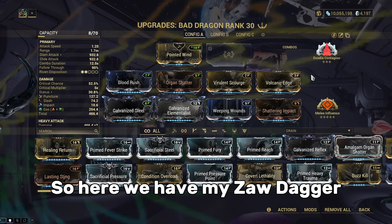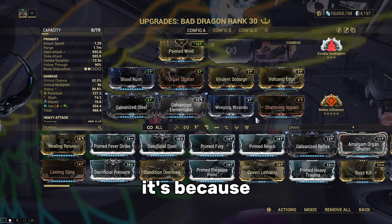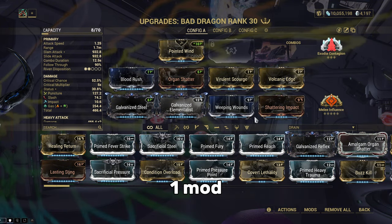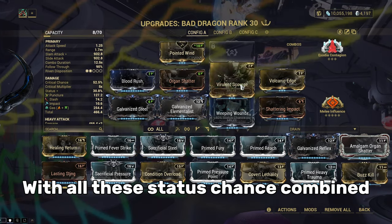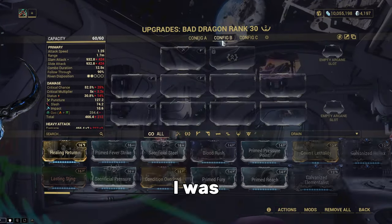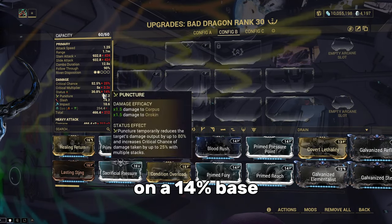So here we have my Saw Dagger. As you can see, I don't have Electric modded here, and that's because my Shock Trooper already serves as an added elemental mod to my weapon. So that leaves one mod open for me to slide in Weeping Wounds. With all the status chance combined from 60-60 mods, Galvanized Stacks, and Weeping Wounds reaching 12x combo,